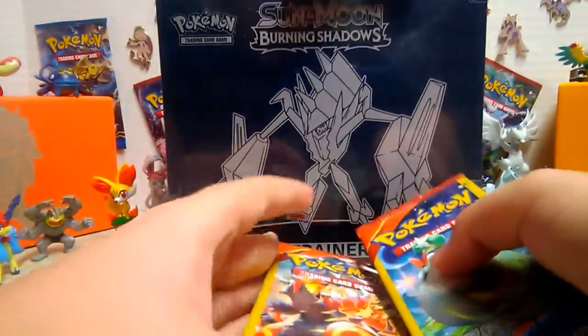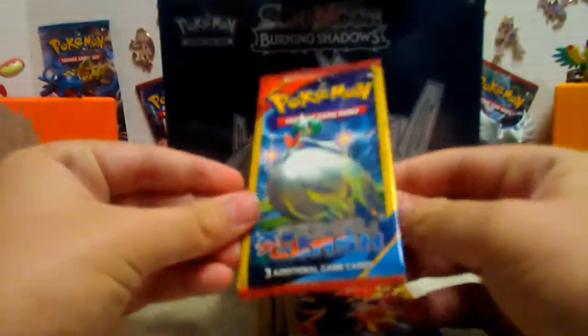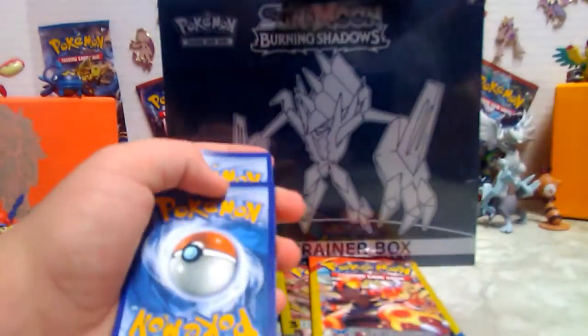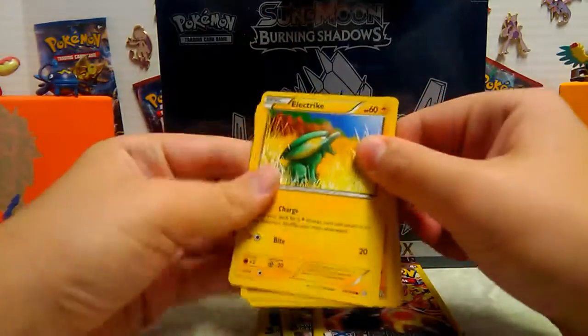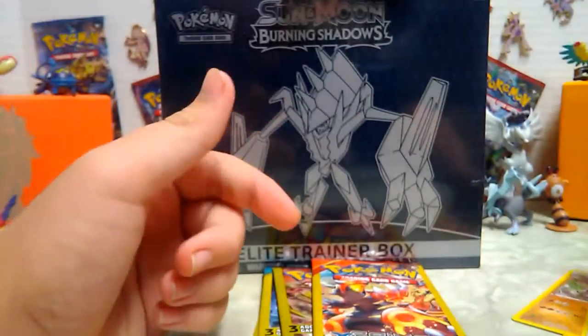Actually I like all these Pokemon. So we have Gardevoir on the XY Primal Clash dollar store pack. We got a club card thing, a quick trick thing, an electric card, a Rhydon, and a Bunnelby.